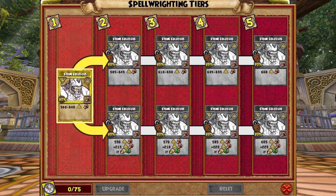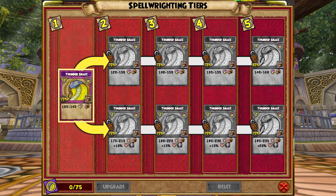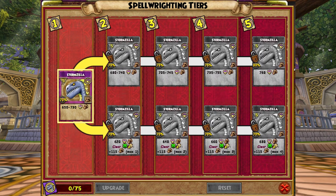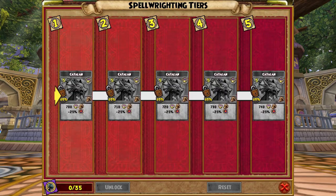Myth also gets a new spell from Cyrus Drake: Stone Colossus. Storm Wizards have Spellment Paths for Thundersnake, Lightning Bats, Storm Shark, Kraken, Stormzilla, Triton, Catalan, and Queen Calypso.